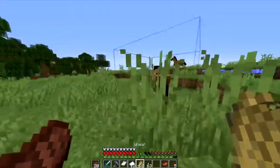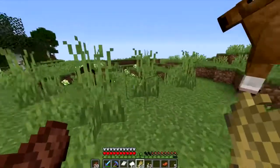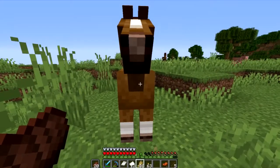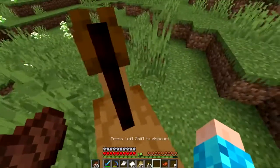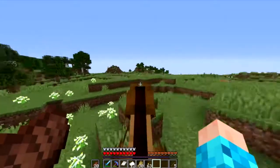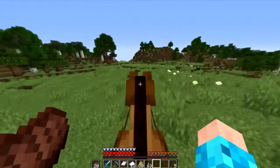While we're finding chickens, let's tame a horse. I like you. Okay, let's be friends — I'm gonna feed you a lot. Yes! I hope you're instant friends. Yay! I have a saddle — yes! This is a relatively fast horse. We have better transportation now.